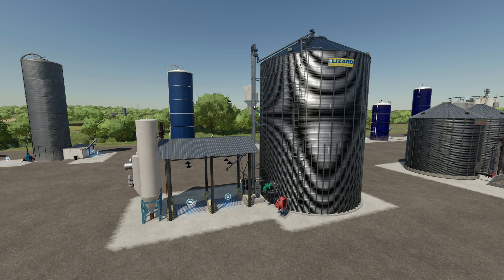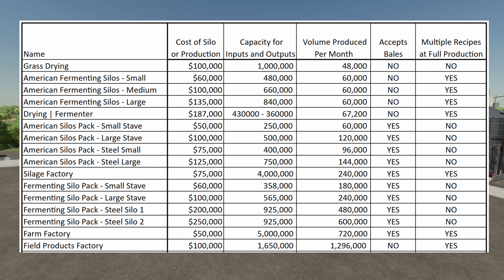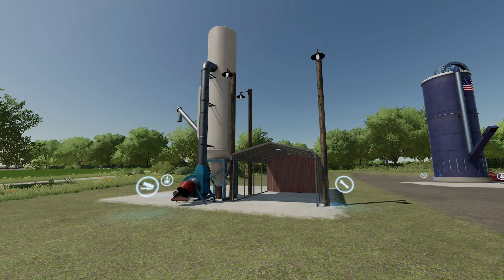The Field Products Factory — great for making TMR and also great for making silage. It only costs $100,000 to place, your capacity is 1.65 million liters, and volume produced per month is almost 1.3 million. It doesn't accept bales, but you can run multiple recipes simultaneously — silage, hay, straw, TMR — all at the same time without slowing down. That sounds like a winner.